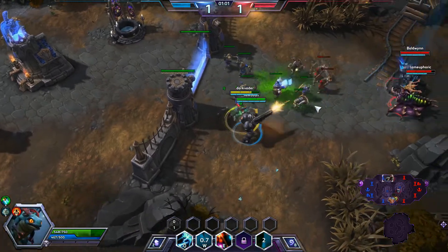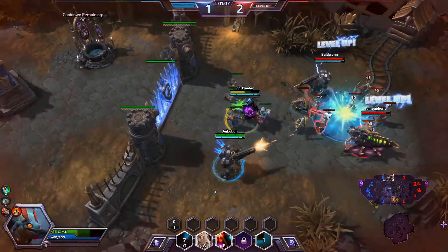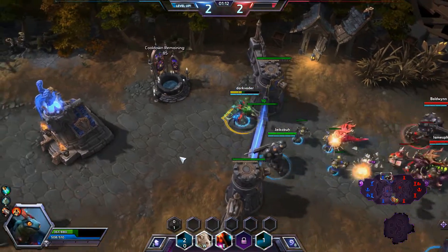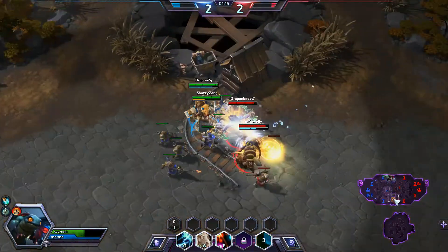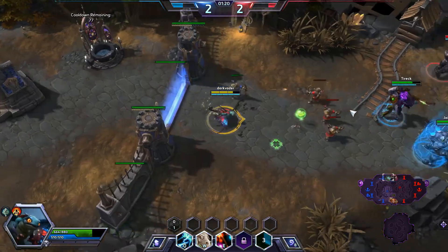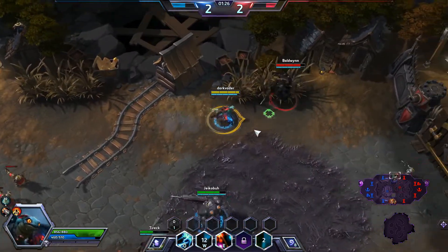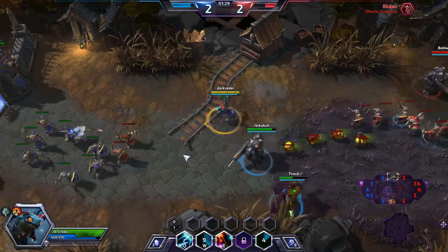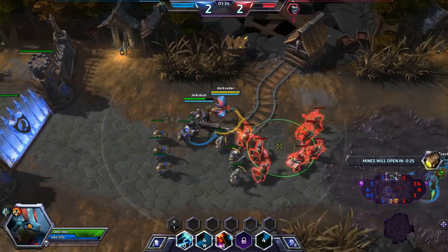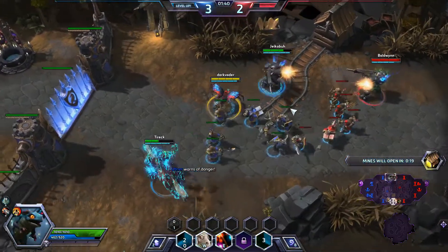As you can see, Zagara and Raynor are pushing pretty hard here — no surprise, Zagara excels at pushing and Raynor is great at all-around damage. At the bottom, Uther and Sonya are working to defend against Gazlow and Illidan. Let's Polymorph Jim Raynor to stop his reign of terror and let our Jim Raynor catch up a bit. If you don't know this map, the mines open up throughout the match.